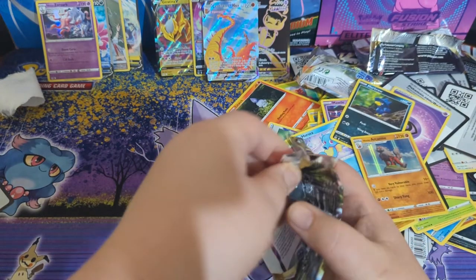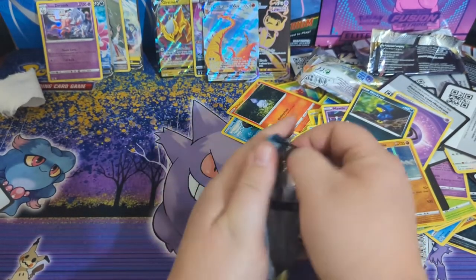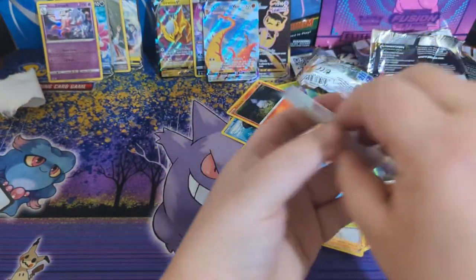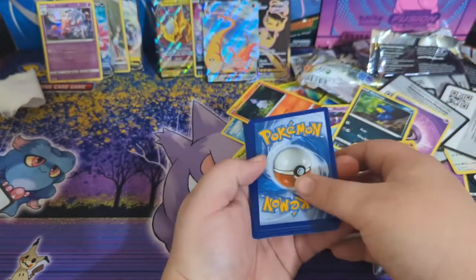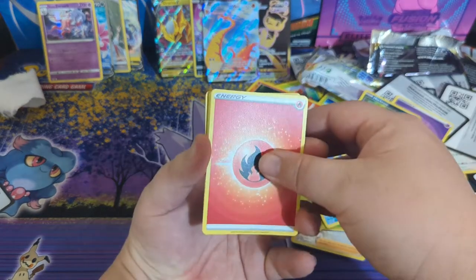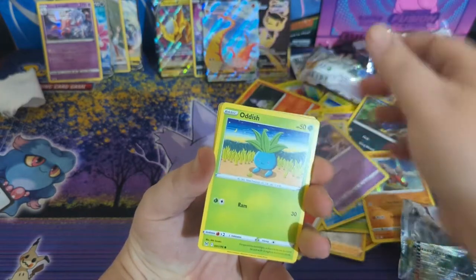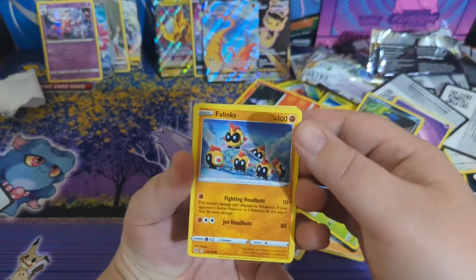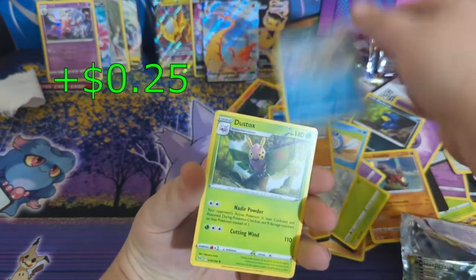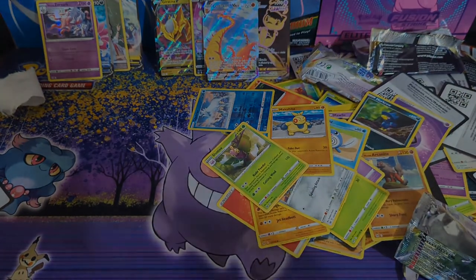Last pack, here we go. I hope you've been enjoying the video — if you've stuck with me this far, you're an absolute legend, thank you so much. Code card. Energy, Lickitung, Poliwhirl, Haunter, Oddish, Poliwag, Phalanx, Bronzor, Makuhita — oh, I haven't seen one of them before — Dustox. Thanks for watching everyone, we'll see you next time!